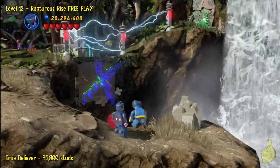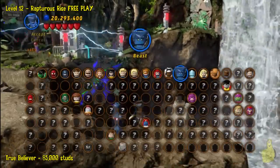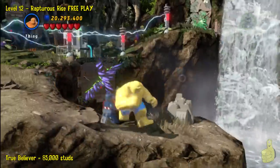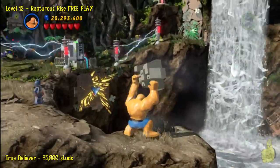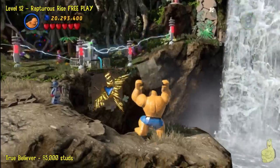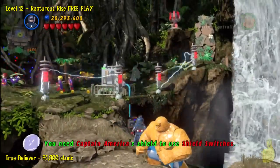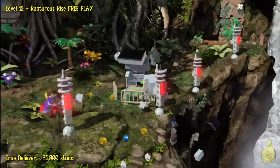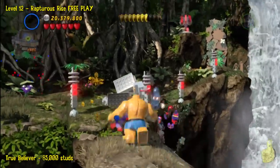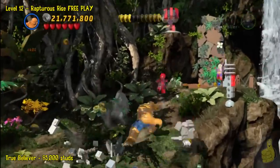Although you can destroy the blue X's and such throughout the level, Beast is not strong enough to pick up the rock needed here. So we will switch to The Thing because we wanted to give The Thing some play — we haven't had any Thing play for a while. Then we'll use Captain America's shield in the switch that we found behind the rock that we destroyed after a little Thing play.